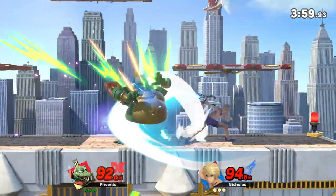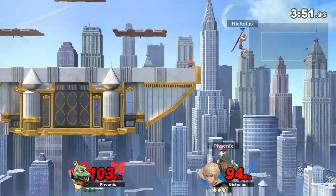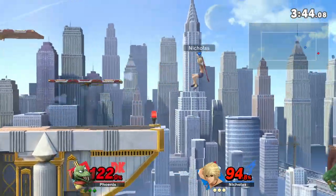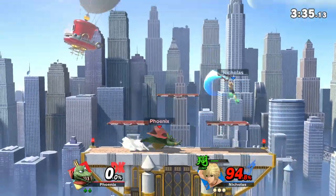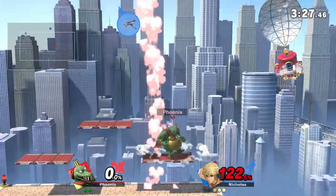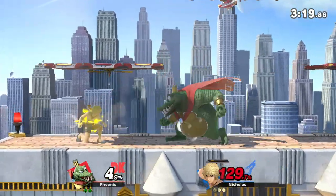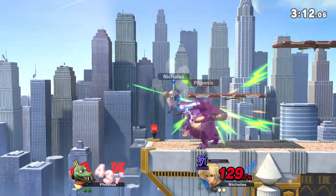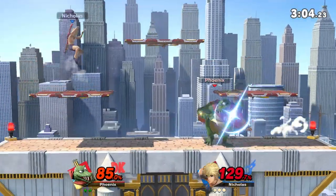Against Marth and Lucina, you're going to see a lot of forward air and a lot of Nair, and this is when reads really come into play. You want to figure out when they're going to go for forward air versus neutral air. Against Marth, he's going to go for forward air a lot because he wants to keep you away to get tipper damage and tipper kills. So stay in his face, and your main objective is to get grabs. King K. Rool's up throw is his highest damaging throw, and on the top platform it can kill relatively early.